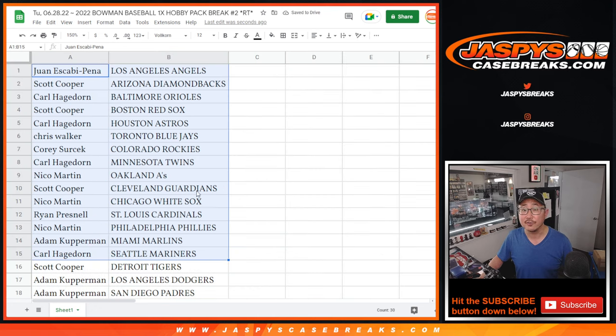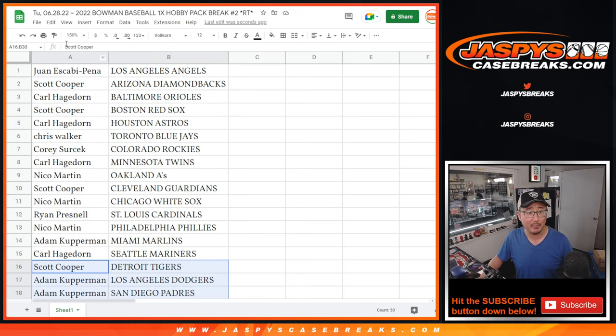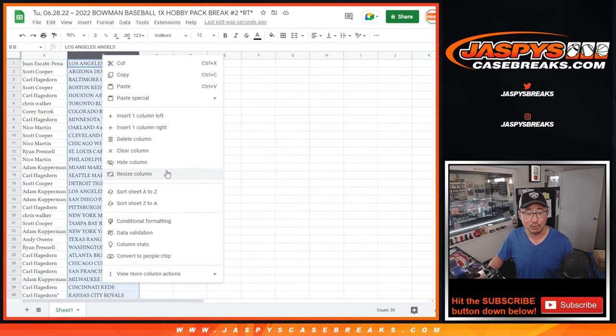There's the first half of the list — no trade window — second half of the list. Just a quick 10-card pack anyway. The whole point of this, obviously, is giving away those remaining Triple Threads spots.